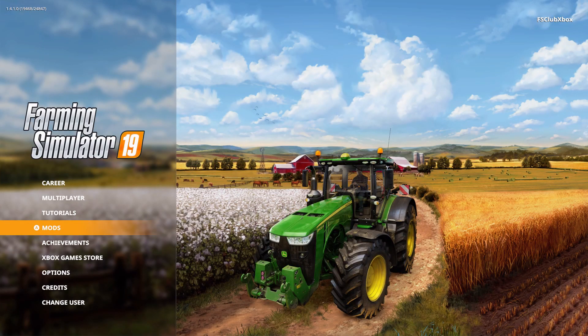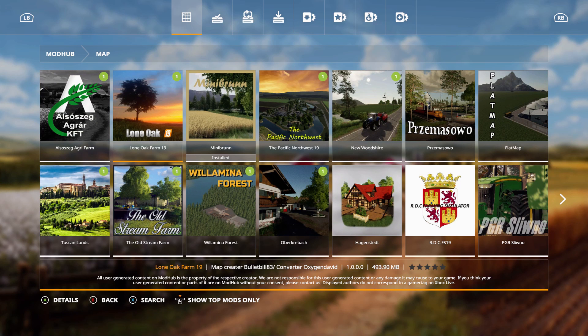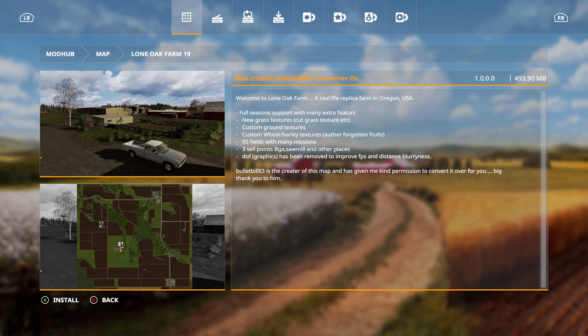What is up FS Club, got something special. Go to the mod section — Lone Oak 19 is now out for console and PC. Full season support, amazing new grass textures, custom ground textures, custom wheat and barley textures, 55 fields with many missions, three sell points, BGA, sawmill, and other places. DOF graphics have been removed to improve FPS. Bullet Bill 83 is the creator and has given permission to convert it. It is 493.90 megabytes — let's go ahead and install it.